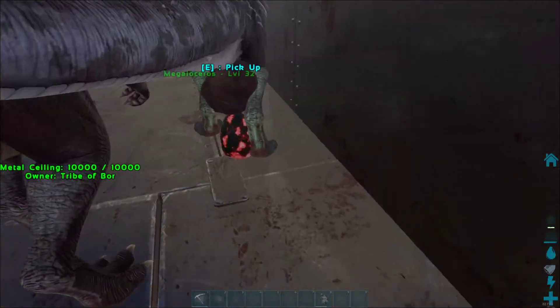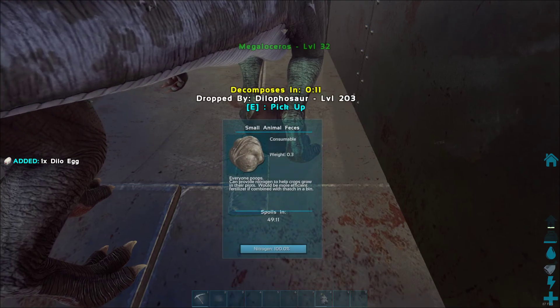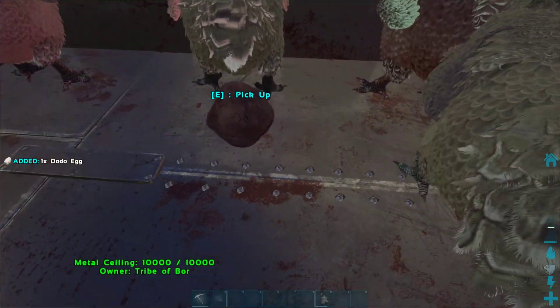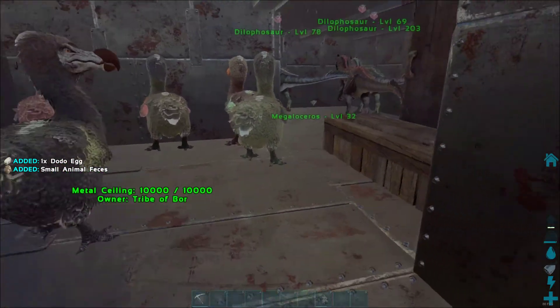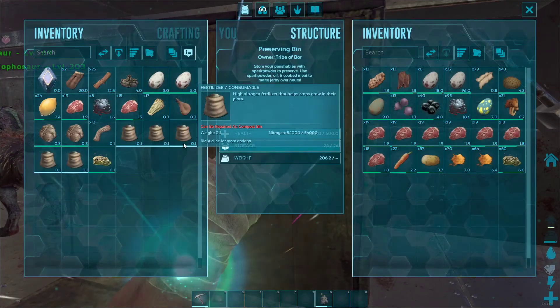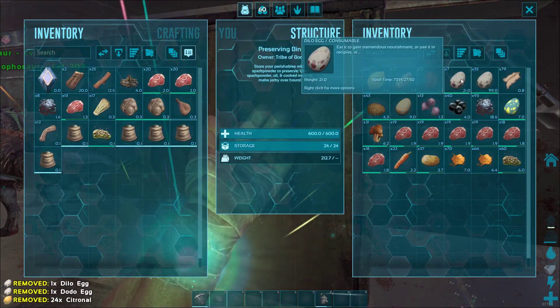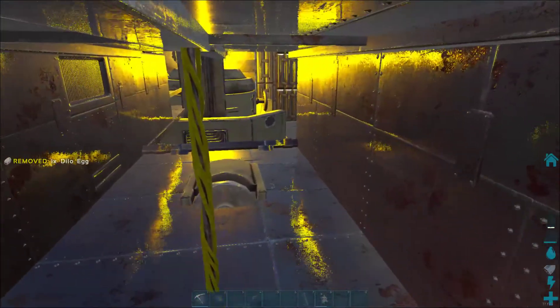We got another dilo egg. I just check up on these guys now and then and get the kibble that way. Now we have the citron also, so we can make the dilo kibble as well — that's awesome.